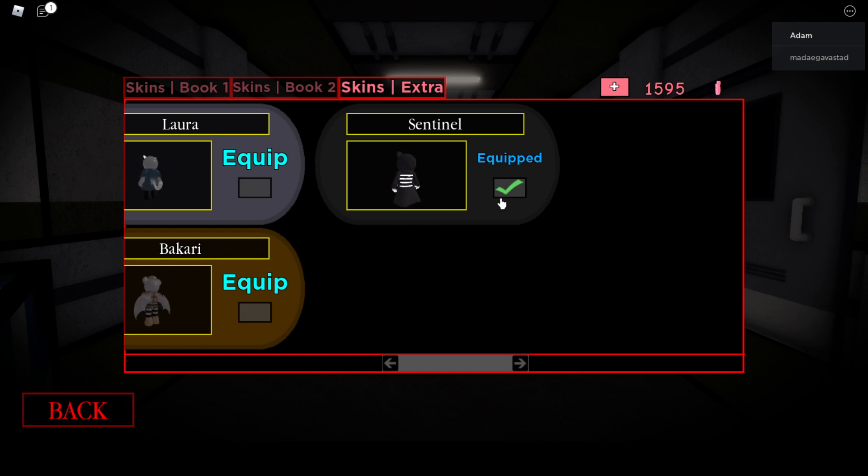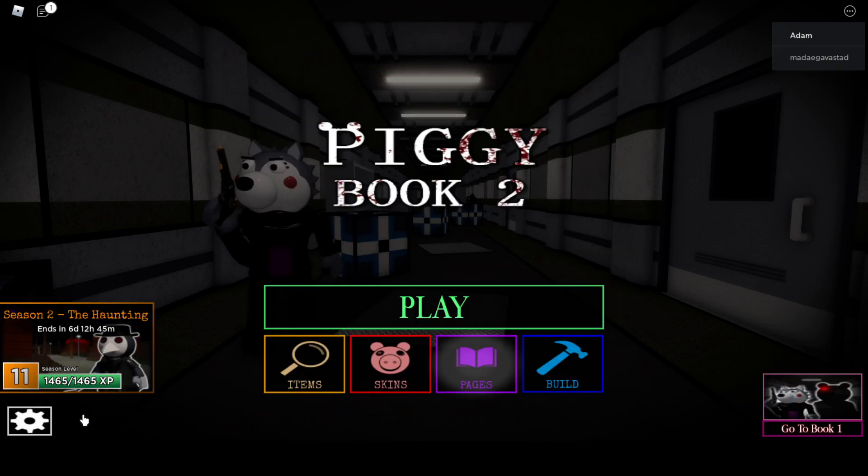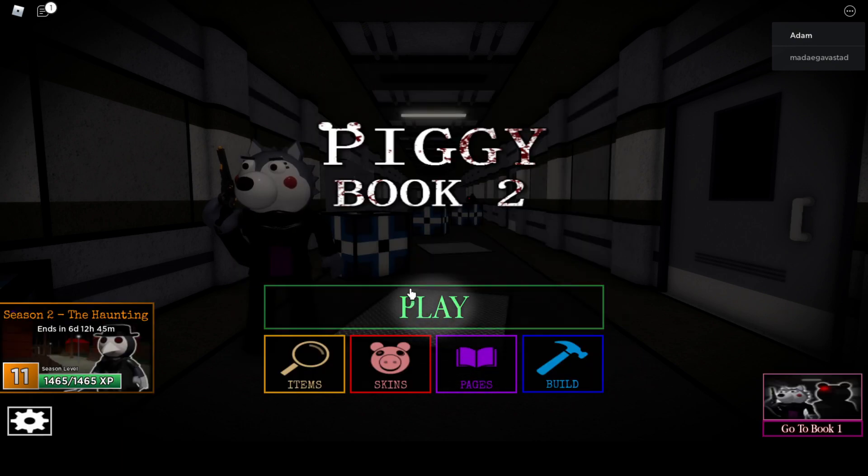You get this by getting all the pages in Book One. As you can see right here, I have all the pages, because you need to get all the pages to unlock the one for Book Two.